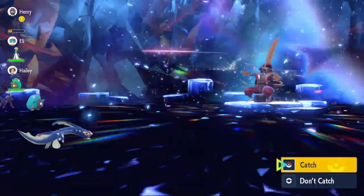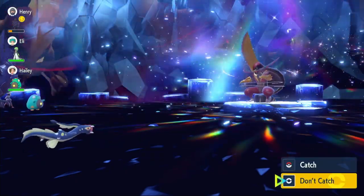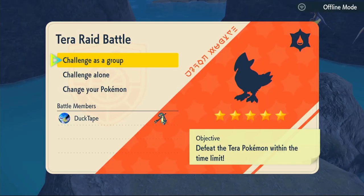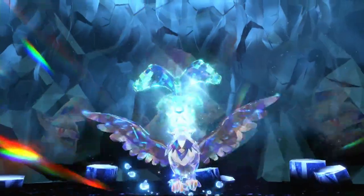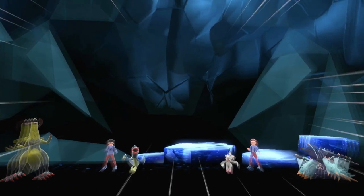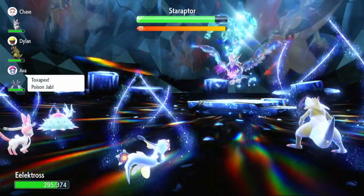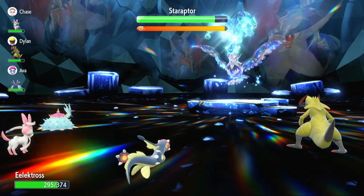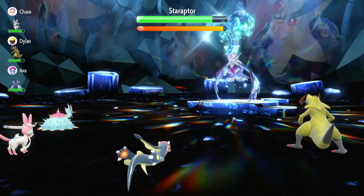Our second raid is a five-star water type Staraptor. I don't think Staraptor has any abilities we need to worry about — probably just Intimidate, but we're not a physical attacker so that doesn't matter. We use Acid Spray turn one. It uses Close Combat — that's going to do quite a bit of damage, but it also just screws itself up with the defense drops.